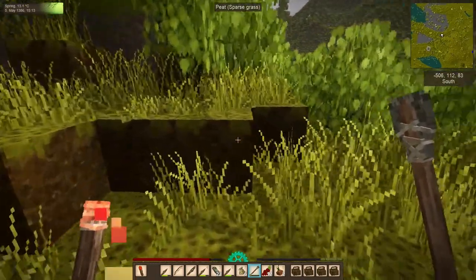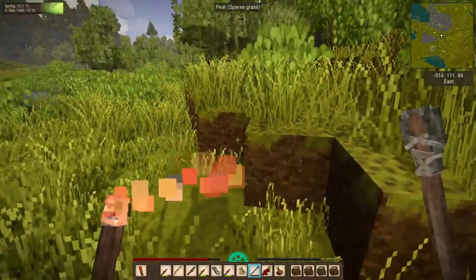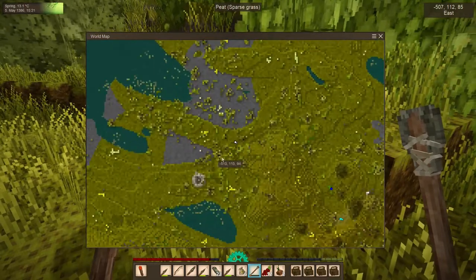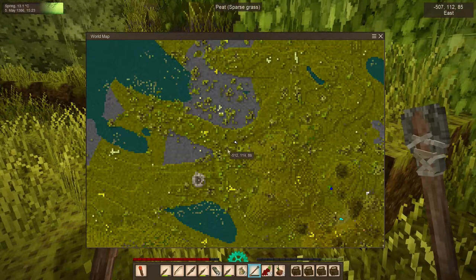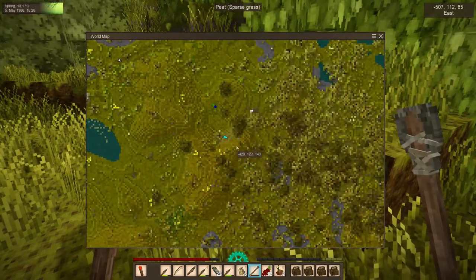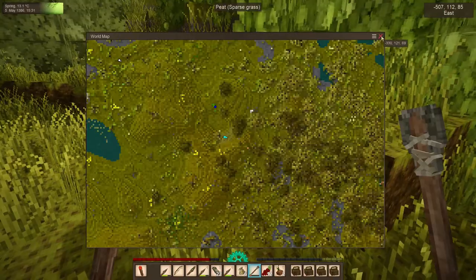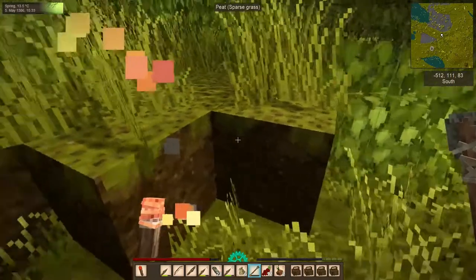On the way, I ran into some peat. In the early game especially, it's important to mark everything you find that might be useful later, because it can be hard to find again. If you look at the map and zoom in, you really can't tell there's peat here just by looking at the surface color. It used to be a little more pronounced, but now it's almost impossible to see. Similarly, I found some blue clay when exploring previously, and you can see it's just a little bit lighter but not very visible. Make a note to mark everything you see if you can't carry it at the time.